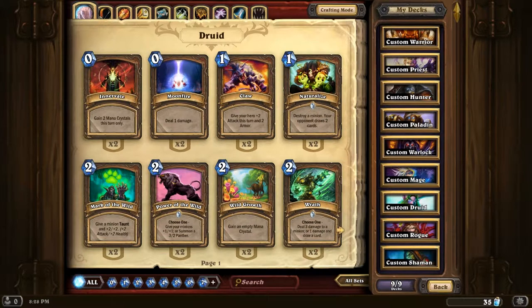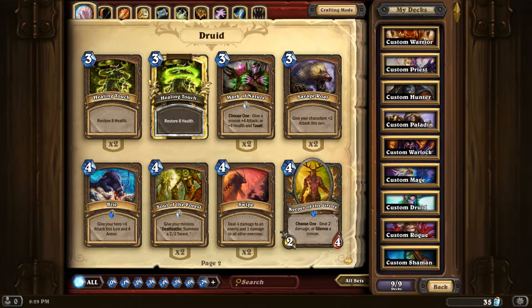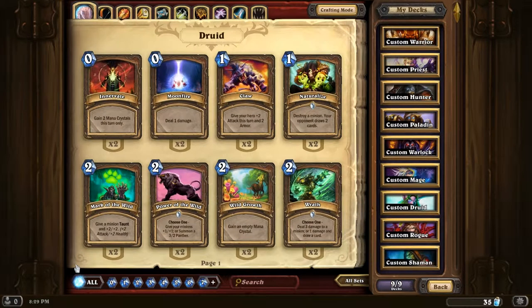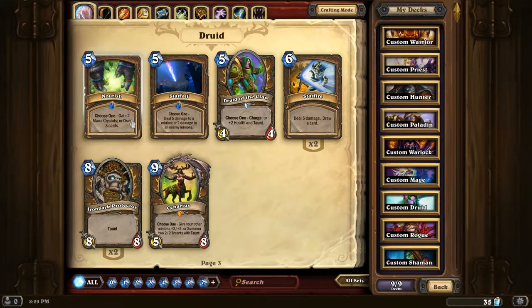Some of the good cards I've got anyway from my collection. Druid: I've got Abnormal, two Power of the Wilds - all the common stuff. One Keeper of the Grove. One Nourish - gain two mana crystals or draw three cards. Could be really good. I typically stick with Innervate because it's free.